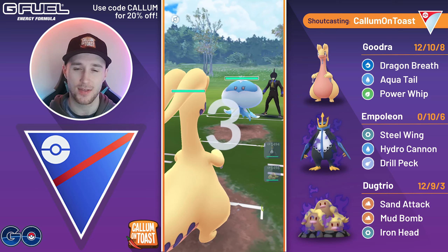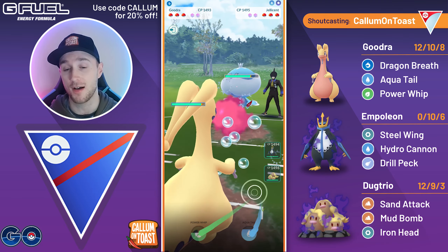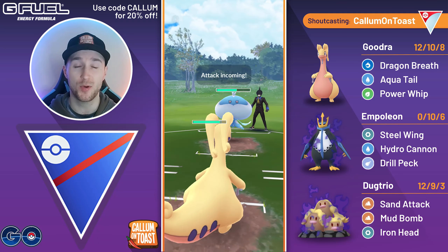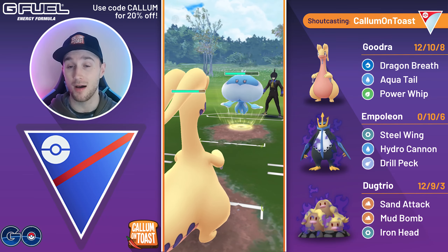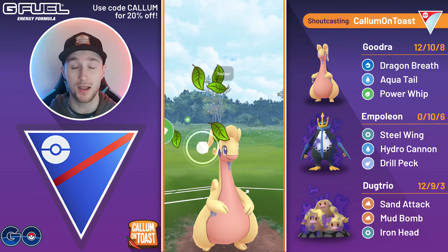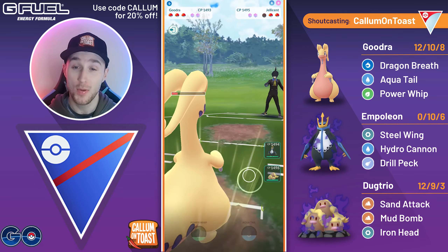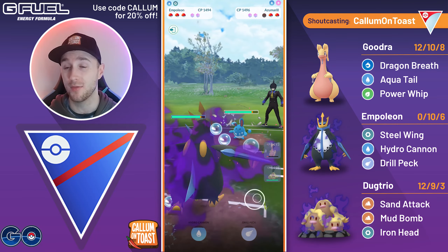Into the next game, we see Jellicent in the lead — a fairly decent matchup for us, especially since they are running Bubble as a fast move. Power Whip going to hit for super effective damage. Sludge Bomb also going to hit pretty hard, but I let it go through. My Goodra doesn't have great IVs — it is shiny so I want to flex. We go for the Power Whip, they let it go through, and they come in with a Zubat. I swapped straight away into my Empoleon — kind of risky, but I didn't want to get fully farmed down with Bubble up against my Goodra.